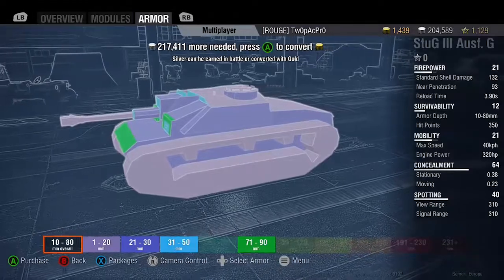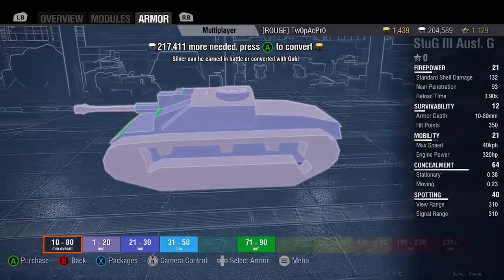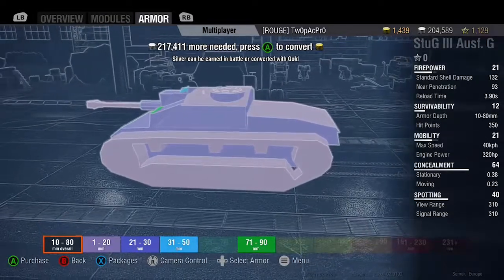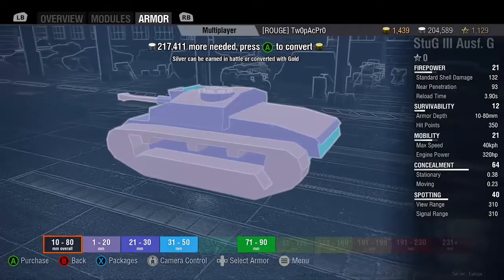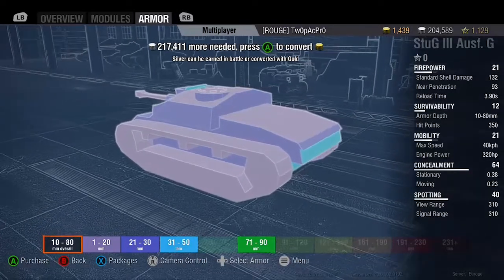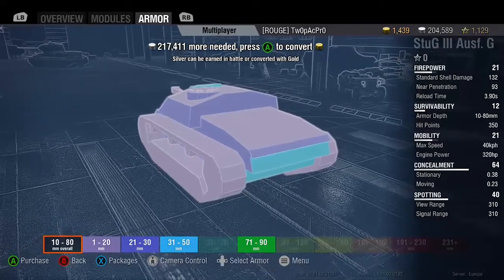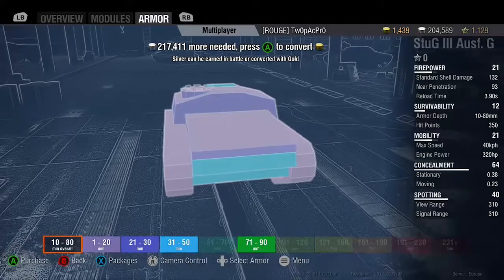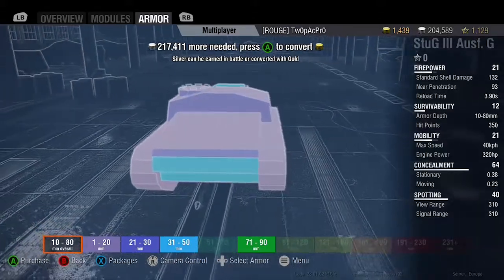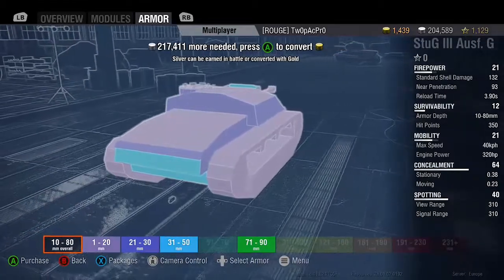So there are the four plus points. Four negatives: view range straight away — it's annoying, you've got to keep binos or optics going. Reverse speed. Low ammo — 36 shells is a negative. And the side armour will get penned by even tier 3s if they get around you. So we're justified in saying it's number 5 of our top 5 — it's number 5 because it's solid but not exceptional in anything.